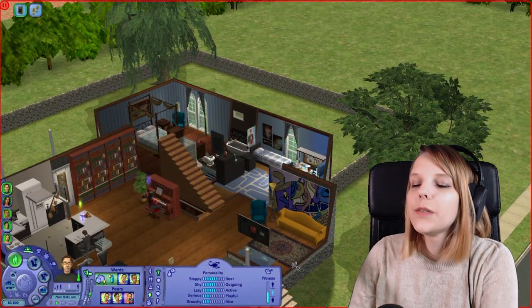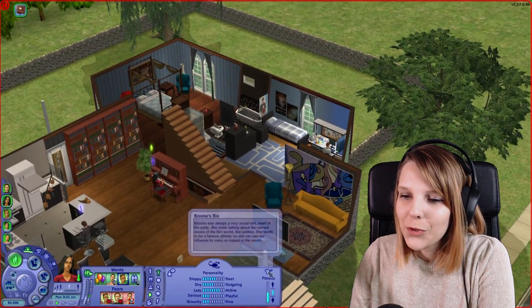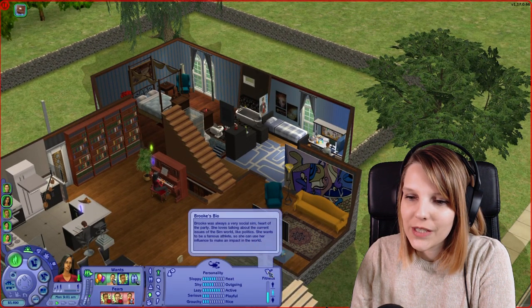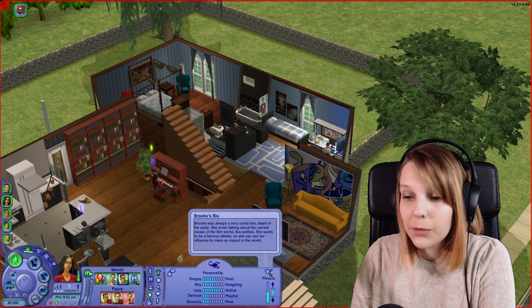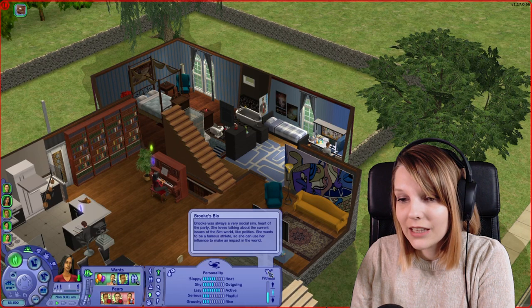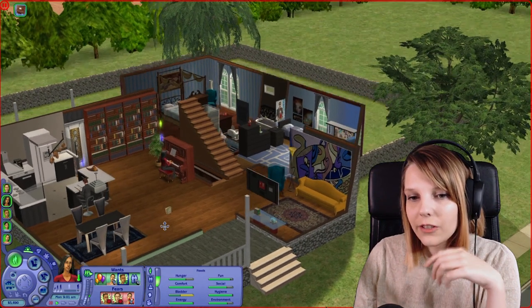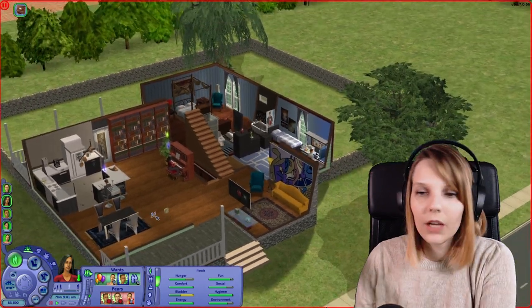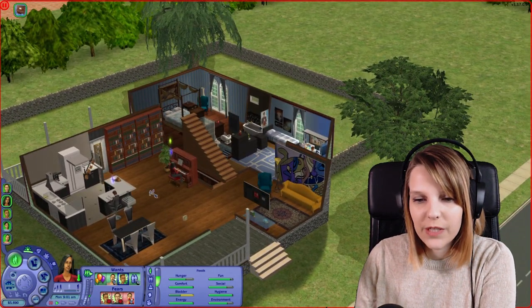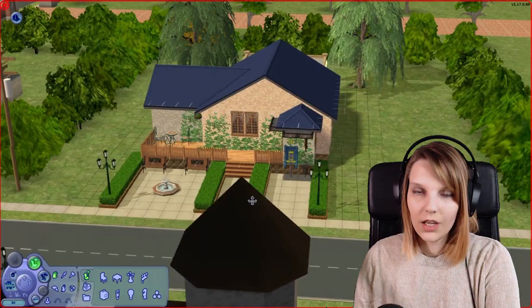Brooke's bio says she was always a very social Sim — heart of the party. She loves talking about current issues like politics and wants to be a famous athlete so she can use her influence to make an impact in the world. I imagine her being very open and activist-minded. Kirk, on the other hand, is a bit more antisocial, scientist-type Sim. Now that we've seen all the families, let's see the community lots.